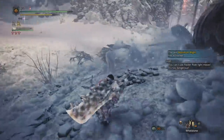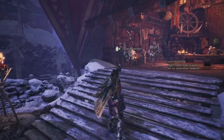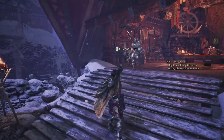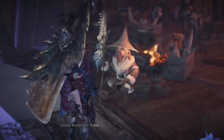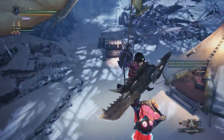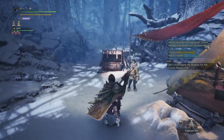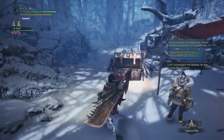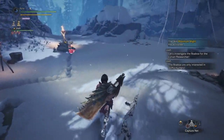And it's a very simple process — that process we're going to go through today. Firstly, talk to your Lynian researcher in Seliana, and he'll tell you all about the Boa Boa, giving you everything that you need to know. So you go to the Hoarfrost Reach on an expedition and you talk to him again. He's on your map and he hangs around near the camp — he's very spottable for someone so tiny.